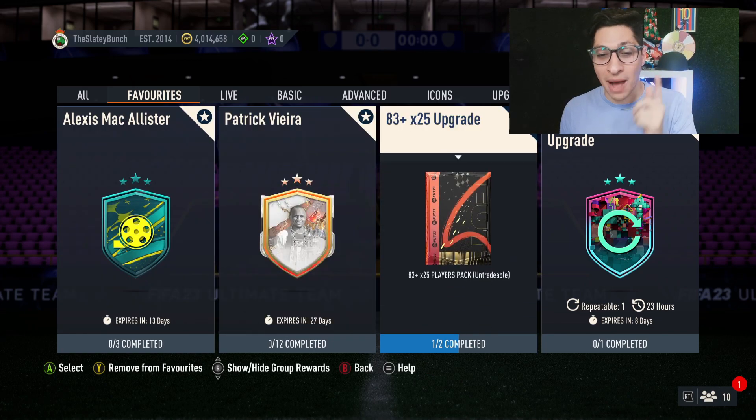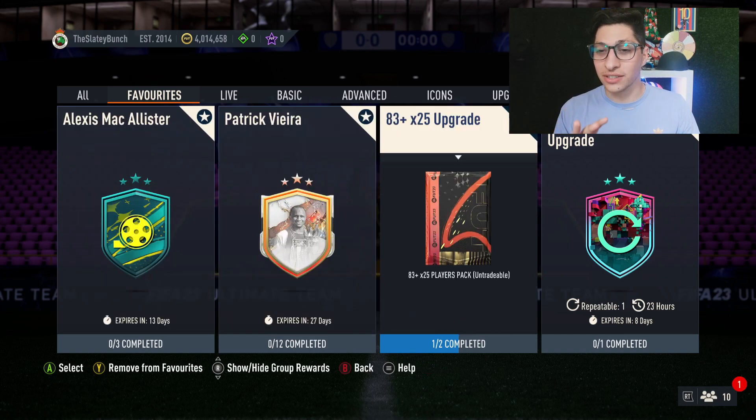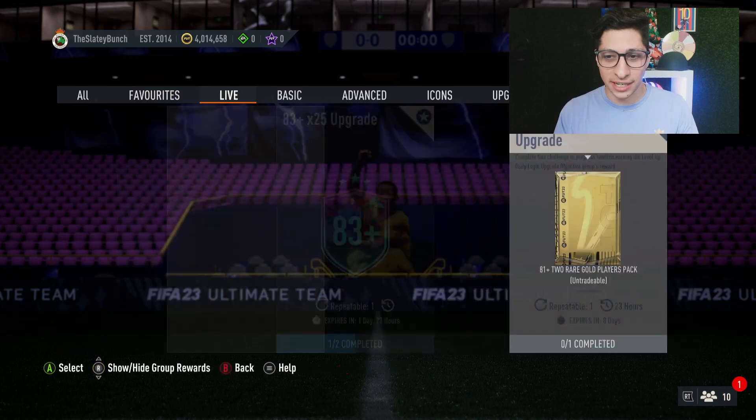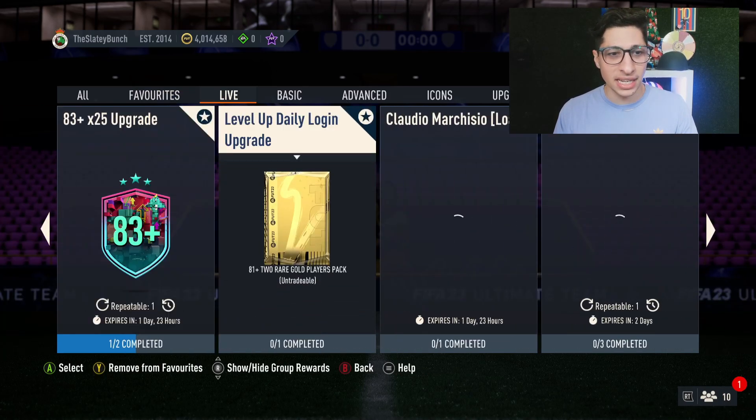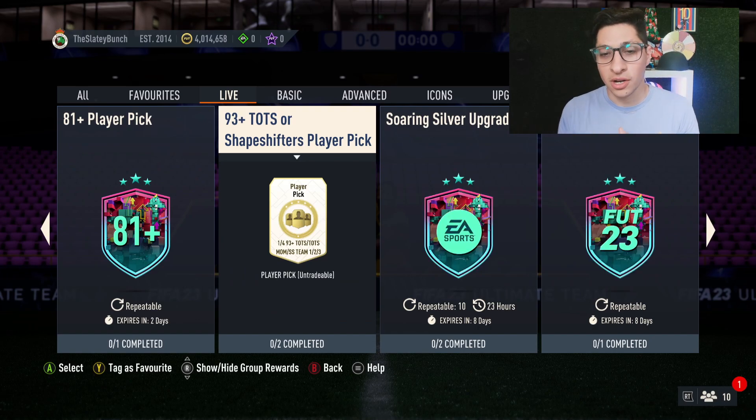To start this video off, I will open the A3 Plus by 25 upgrade SBC in FIFA 23, which has regened from its original release — I think Monday is when this SBC dropped. I'll tell you how you can grind this for free. There's also a new price on the 93 Plus TOTS or Shayshavers player pick, so we'll review that SBC price too now that it has changed.